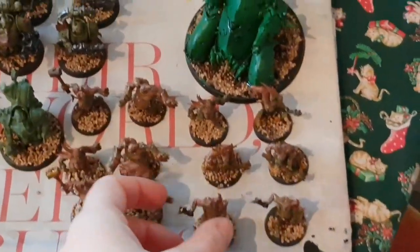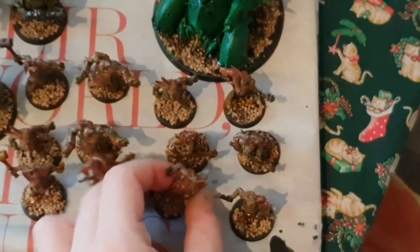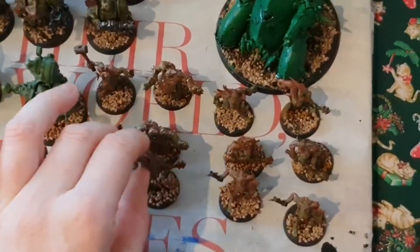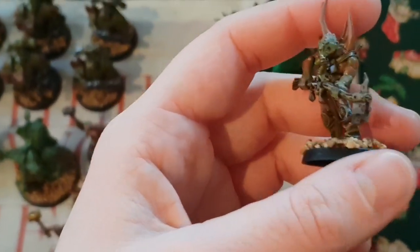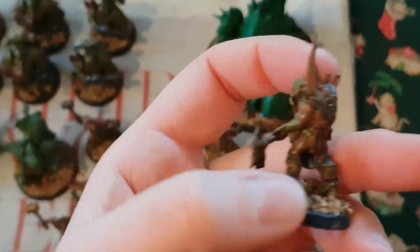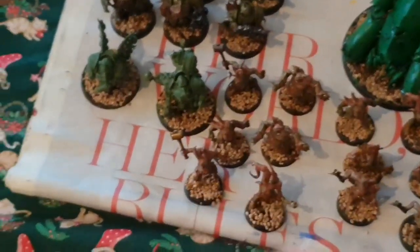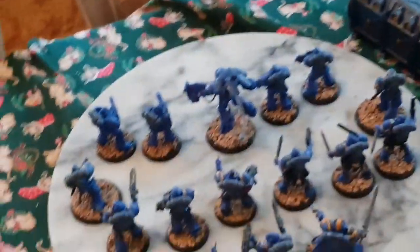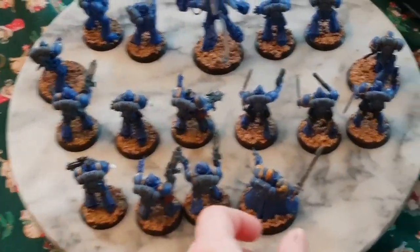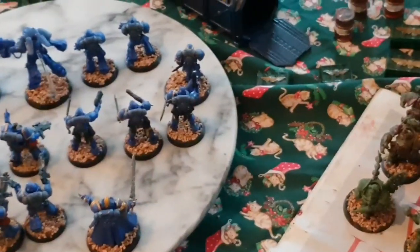My Pox Walkers still need their metal colours - the axe heads and various bits. Overall I'm really pleased with how they've turned out. Maybe giving them yellow eyes as well as the metal. You can see one of them is slightly different to all the rest at the back, which is kind of cool. And then you've got the terrain there. Hope you've enjoyed this issue - like, comment, subscribe, bye!